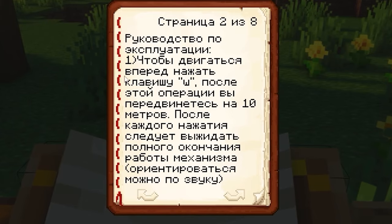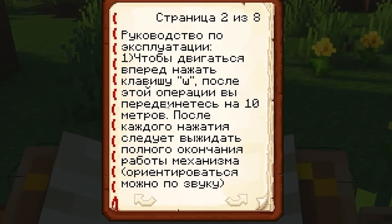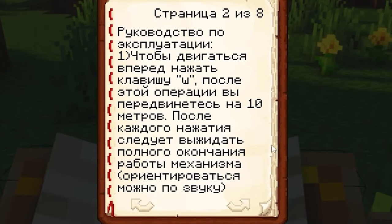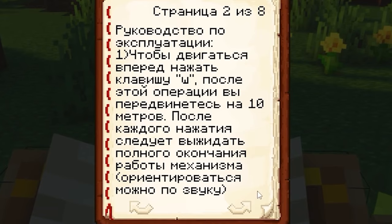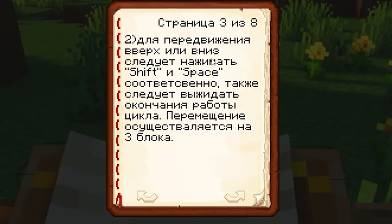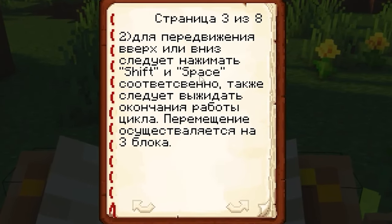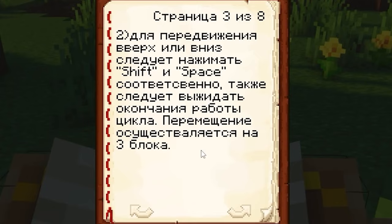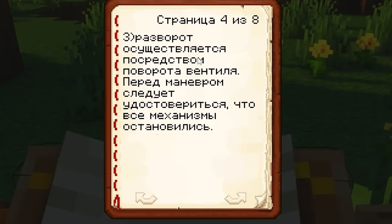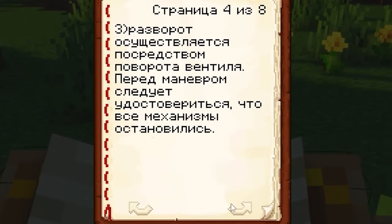Operation manual. First, to move forward, press the double Y key. After this operation, you will move 10 meters. After each click, you should wait for the complete end of the mechanism — you can navigate by sound. Second, to move up or down, press shift and space respectively. You should also wait for the end of the cycle; the movement is carried out in three blocks. Third, the reversal is carried out by turning the valve. Before the maneuver, make sure all the mechanisms have stopped.